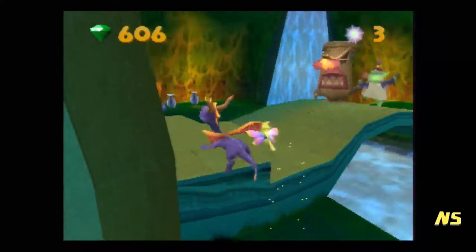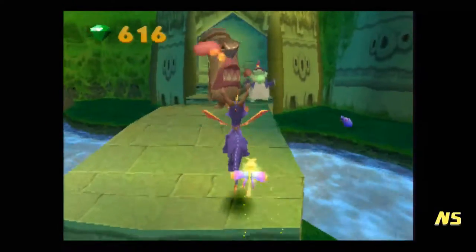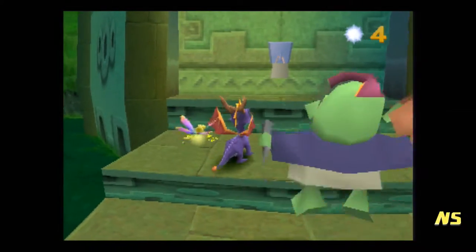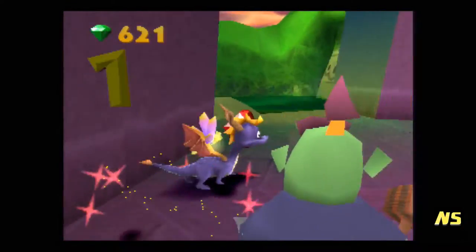These enemies are weird because you charge into them and it actually stops you from charging. In the previous game and the game after this, most shield enemies you can just charge into and keep going. For some reason the enemies here are a little different. You have to defeat the guys who are holding these little builders hostage to open up the doors.